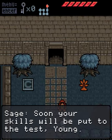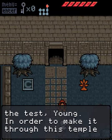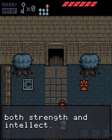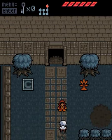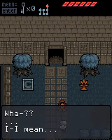Your skills will be put to the test, Young. In order to make it through this temple alive, you will need both strength and intellect. And I assume that by this point you have found a weapon?